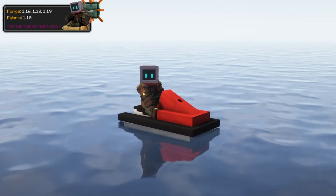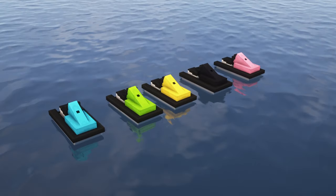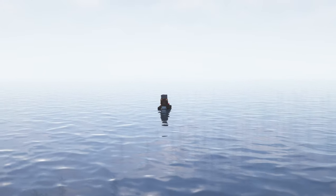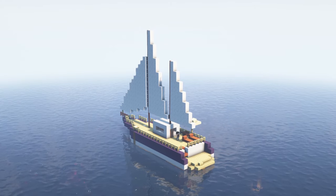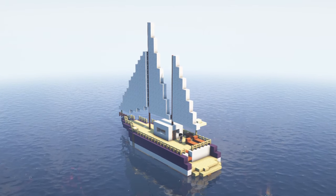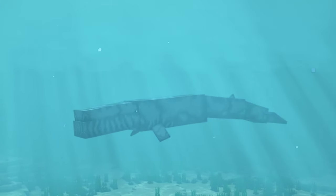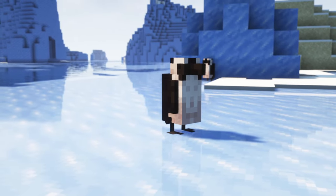Another mod that adds transportation is Endless Ocean's Aquatic Adventures. It adds jet skis which come in lots of different colors, power themselves, and can travel at a maximum speed of over 30 blocks per second. You can obtain them by trading with an NPC found on a new yacht structure in the ocean. Some new creatures can also be found within oceans, such as blue whales, ancient mothers, African penguins, and some new species of dolphins.